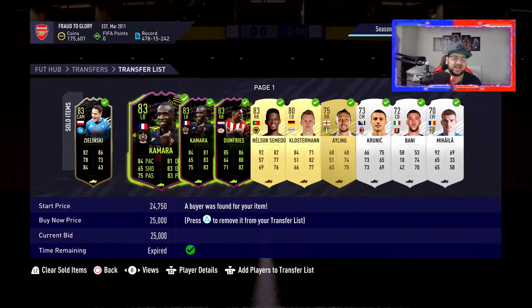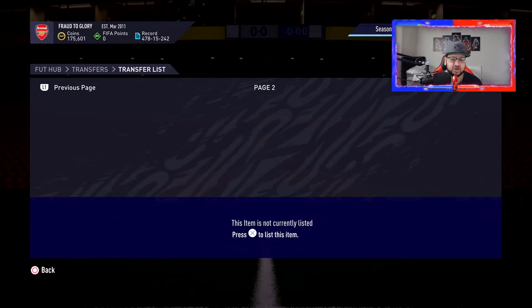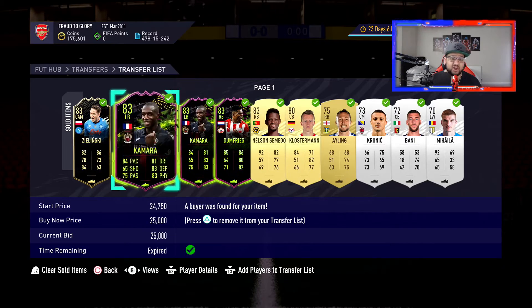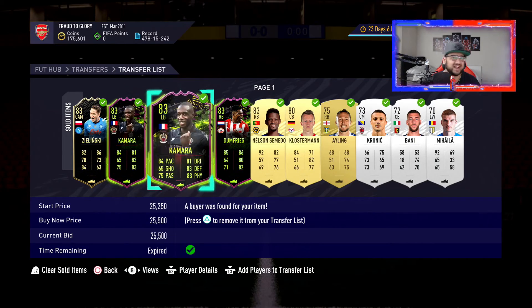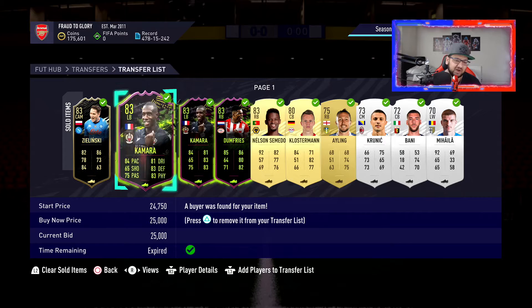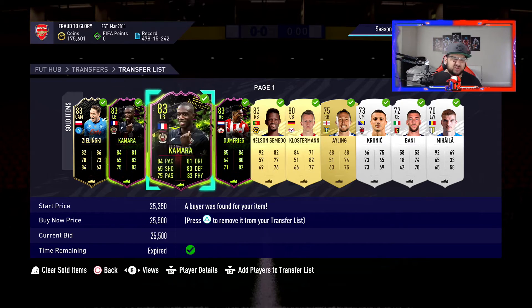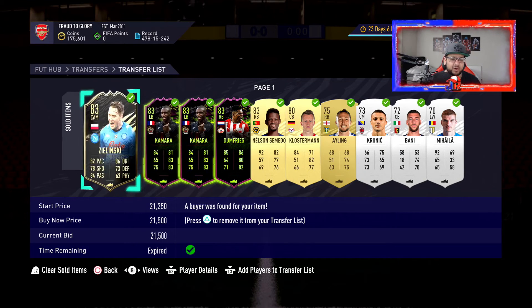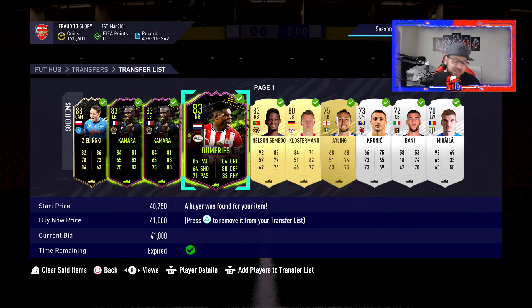Let me quickly show you my transfer list. I lost a little bit on the Kamara because that left back came out yesterday — the Kazawa — so I took a couple of Ls there, about 2,000 coins overall. But I made a couple K on Zielinski and about 4K on Dumfries, which is really nice.